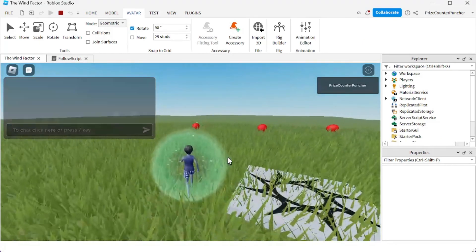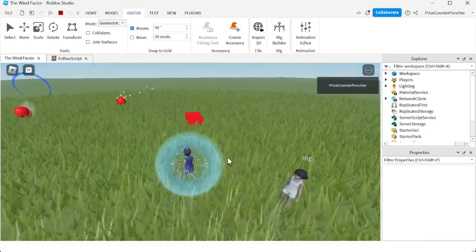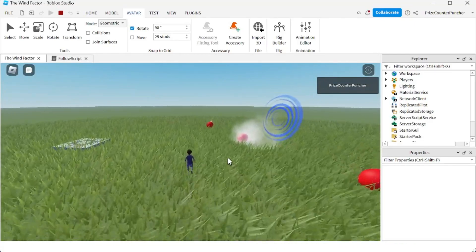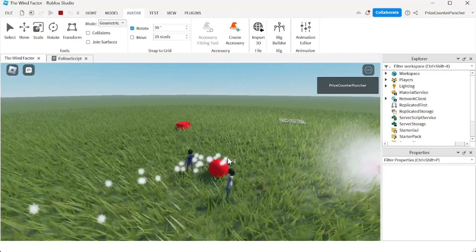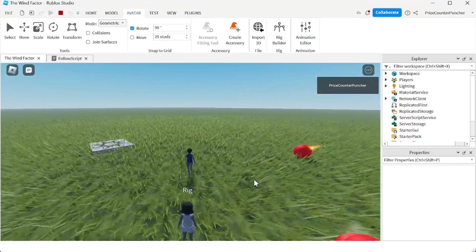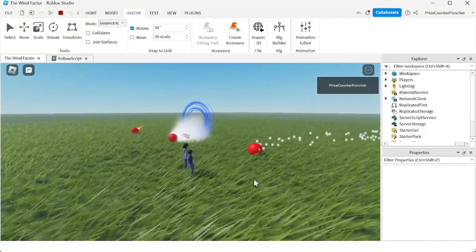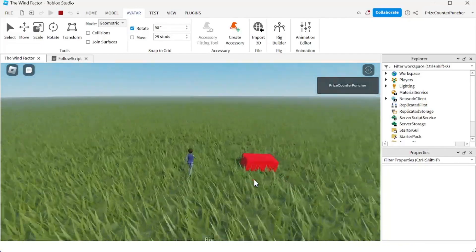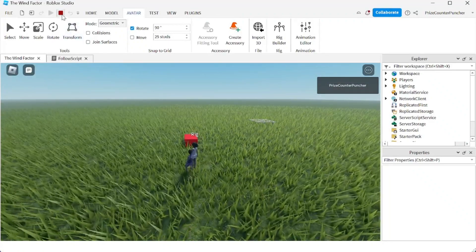Let's now play and take a look. Here I am as the male rig, and there is the female rig — she's following me. The only thing the female rig still needs is the running animation; she does not have the running animation right now. Let's go back to studio and see how we can fix that.